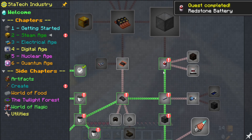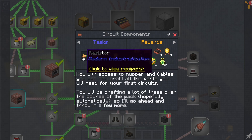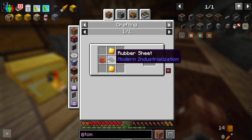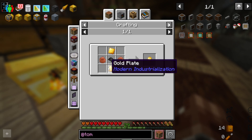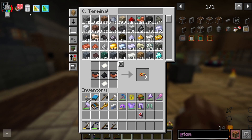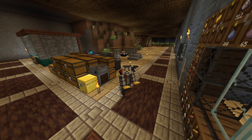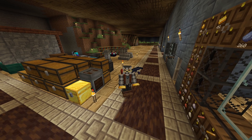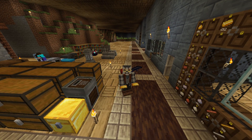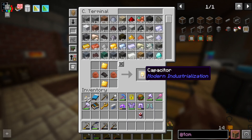Now we need to make all of the circuit components, which is just these four pieces — and there's no real tricks, this is all stuff we've already made. Although maybe I don't have gold plates automated — I probably should. One, two, three, and no gold plates. I need to go deal with that. You know what, I don't have processing for gold of any sort — I just have raw gold. I am just going to make these two plates manually and move on with this.